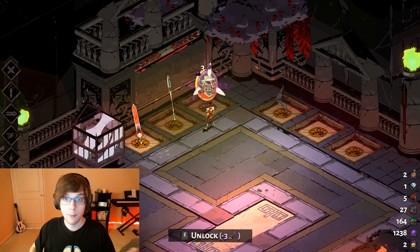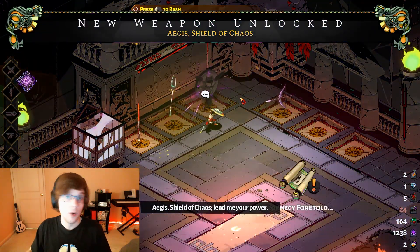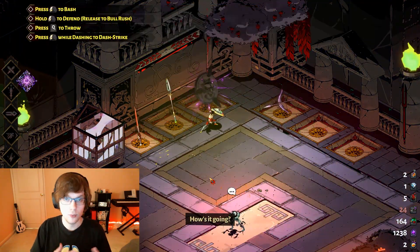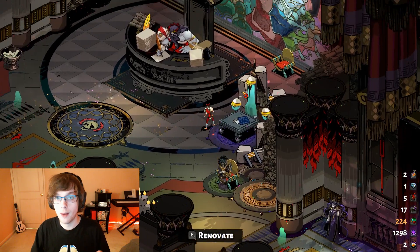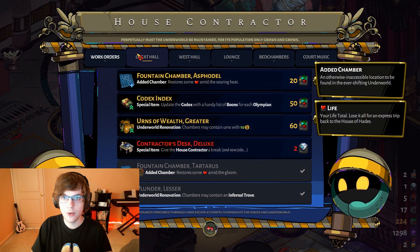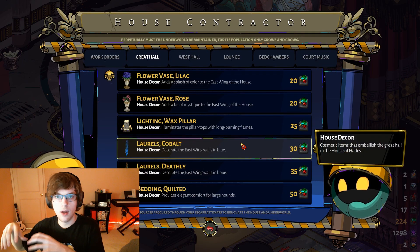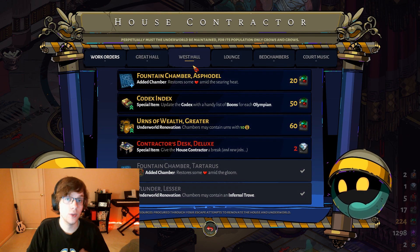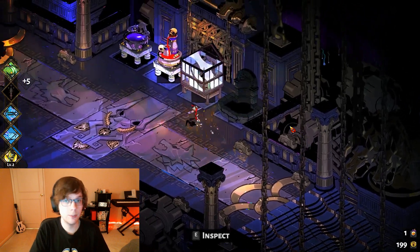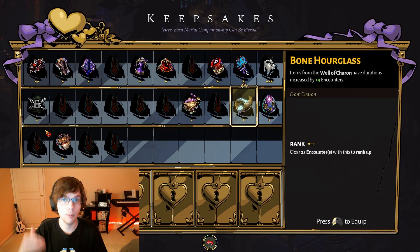In Hades, after you finish your first run, you can add modifiers that make your runs more difficult if you're really after a challenge. With Keys, you can unlock new weapons or new tiers of upgrades that you can spend Darkness on after that. Artifacts can be used to unlock weapon aspects, which can change the game a lot. And lastly, you can use gems in the gem shop to change the aesthetics of your area, and more importantly, do things like add safe rooms into the pool of levels, or even add a way to exchange your keepsakes in between floors, which lets you add a strategic element to your approach.